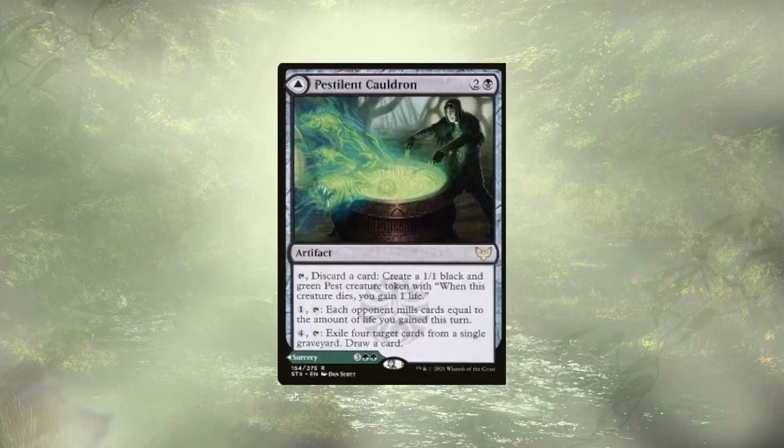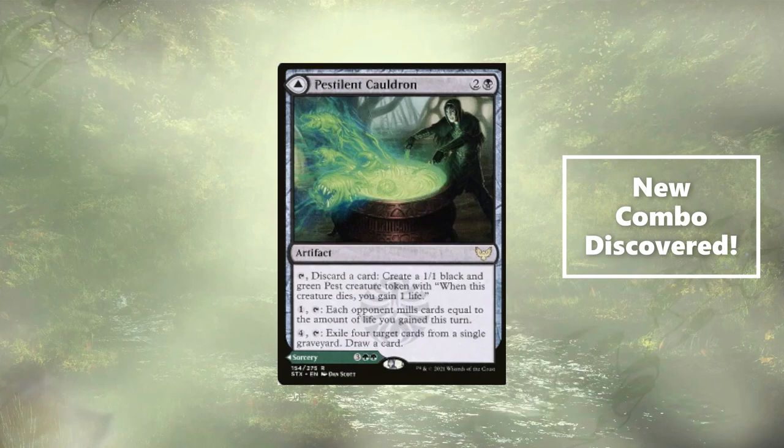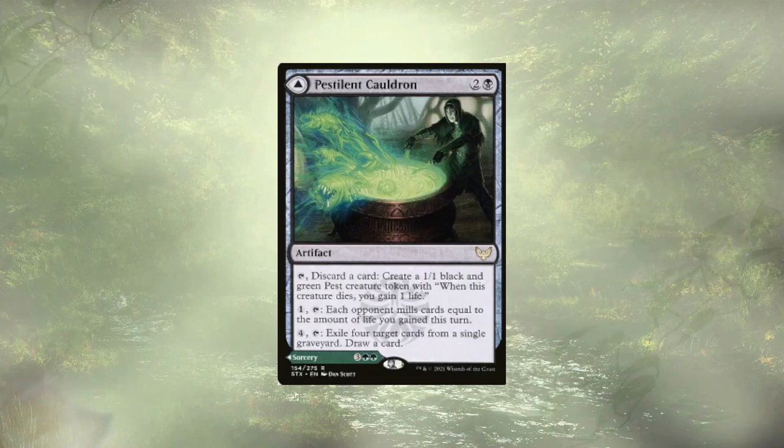On occasion we're going to have cards in hand that we just don't really care about, and Pestilence Cauldron lets us discard those cards in order to create a little pest. It also has the added benefit of being a more flexible card — we're going to have each opponent mill cards equal to the amount of life we gain if the game's going long. And actually — hold on — Pestilence Cauldron is actually a win condition for us, and I never realized it.